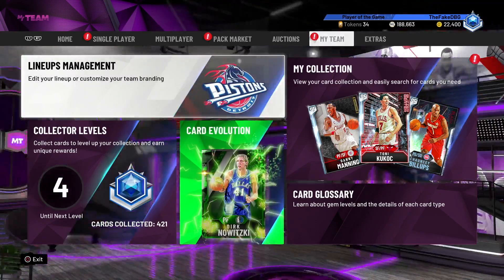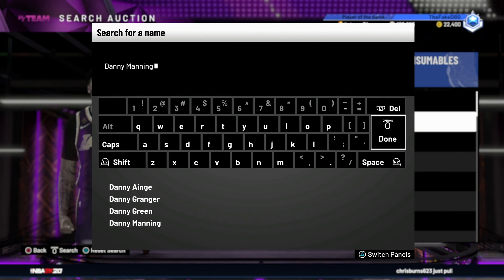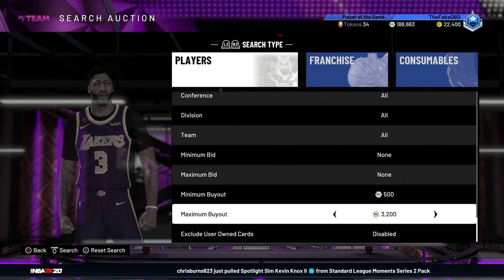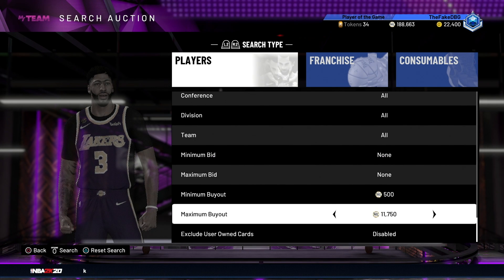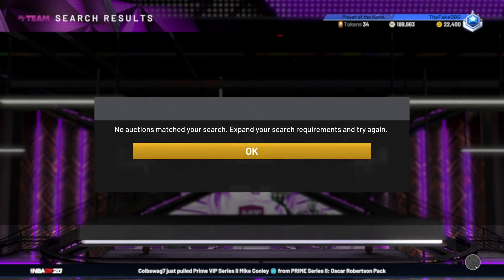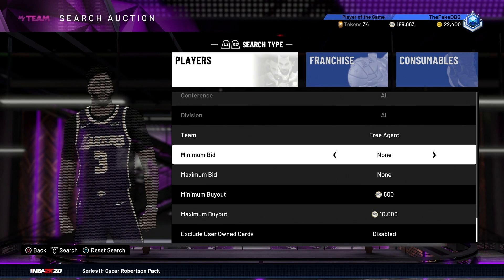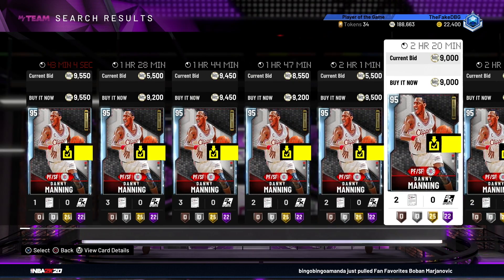That puts us on 11,000 for our point guard and two guard. Another player we need for the squad is Danny Manning - there is no question about it, he's a must for this squad. He's probably gone up in price since last week when we got him for 7k. He's a must, even if he's 10-11k. Let's see what price we can get him - he's between 9 and 10k. He's gone up about 3k since last week. We get him for 8000, which is not bad at all.